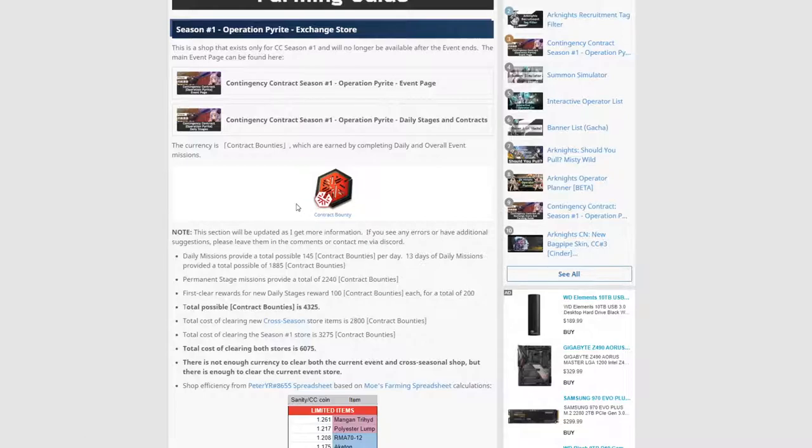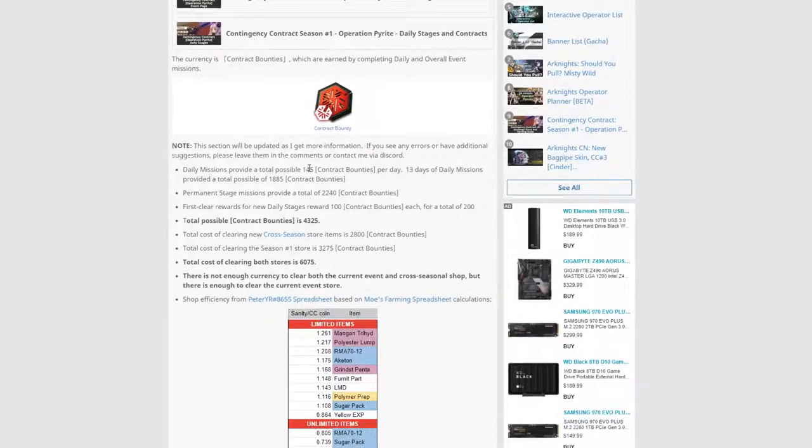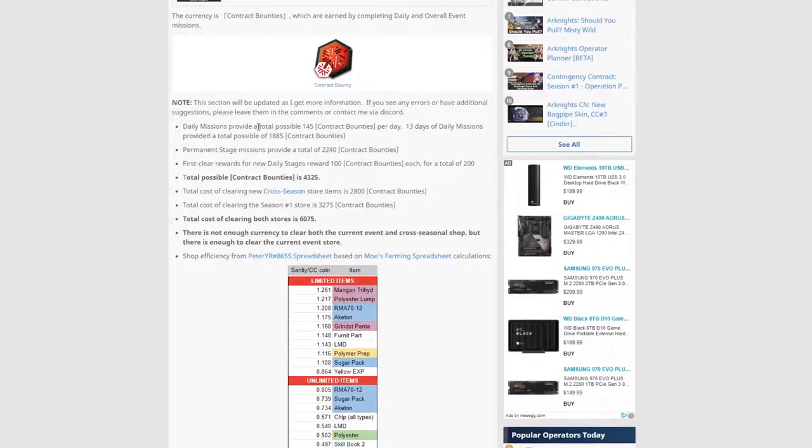Contract Bounty — that's what we got for CC zero, and any that you did not spend will carry over to this store. Daily missions will provide 145 bounties per day if you complete all the missions. That is Risk 8 and the combination contracts that they want you to use.